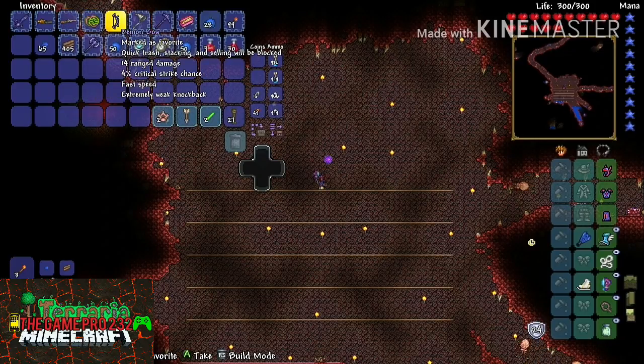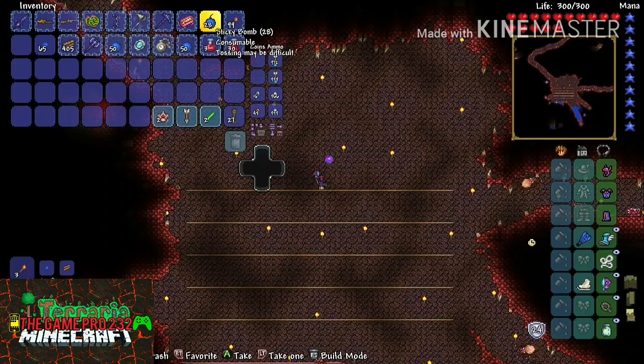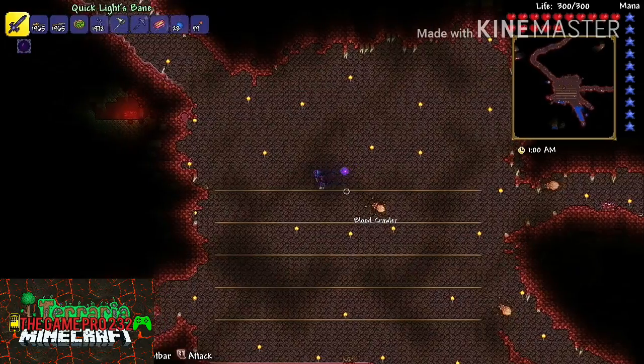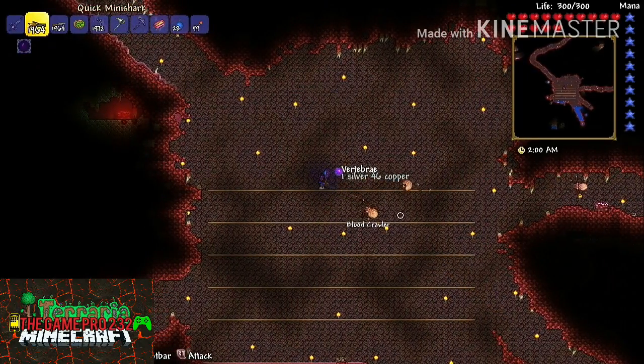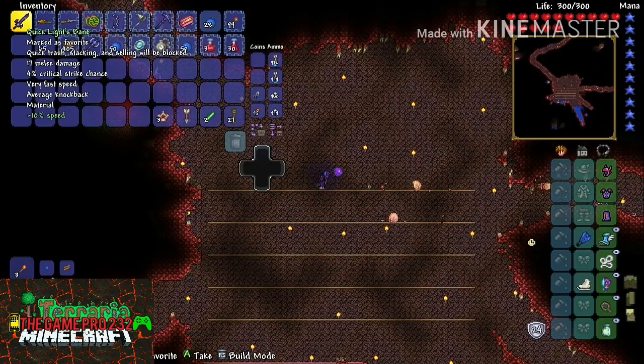I also have a Musket, an Amazon, a Demon Bow, and obviously you're gonna need bombs to blow through your stuff, otherwise you're gonna be digging for a long time with your Nightmare Pickaxe. Or if you don't have that and have not defeated the Eater of Worlds yet like I did in the previous episode, you will definitely need bombs or dynamite.